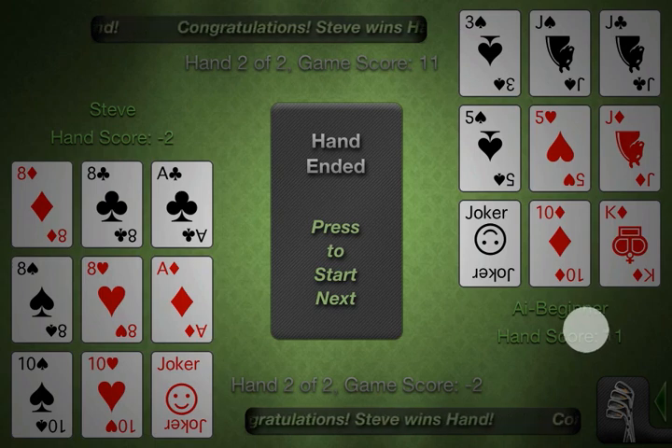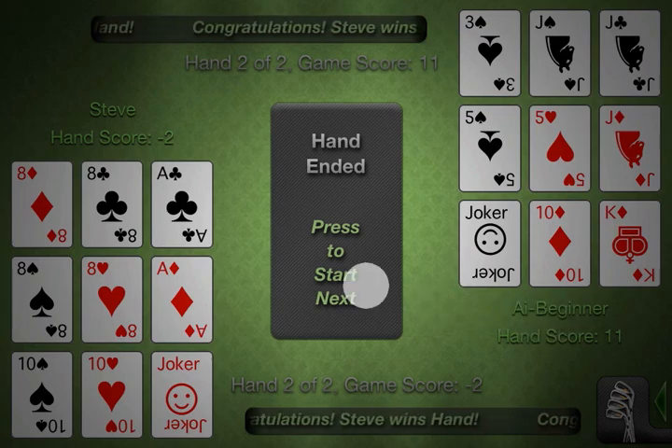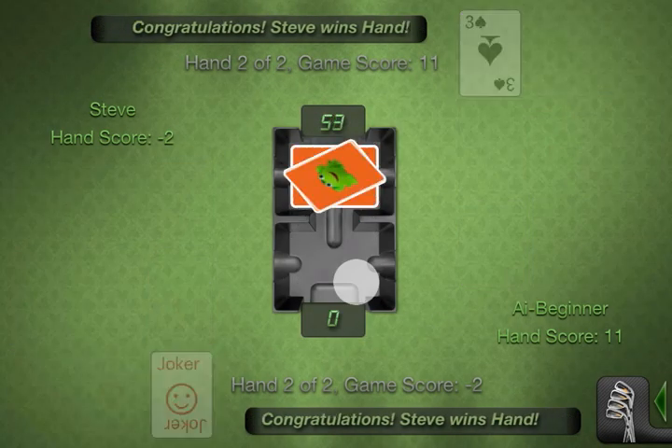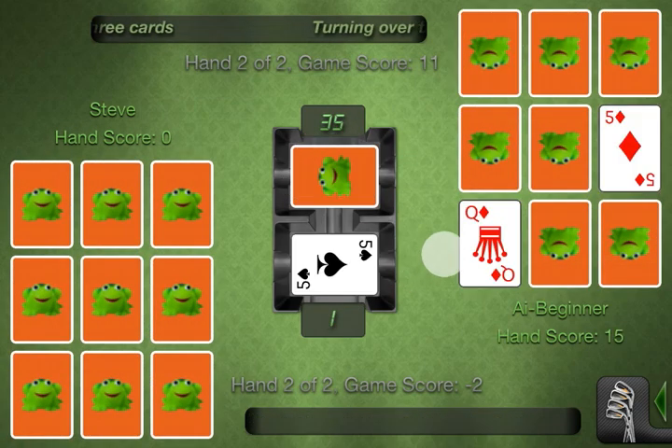The only thing left to do after all the cards have been flipped over is to click Hand Ended and start the next hand. This will go ahead and reshuffle the cards and redeal all the layout cards, and here we have a new hand.